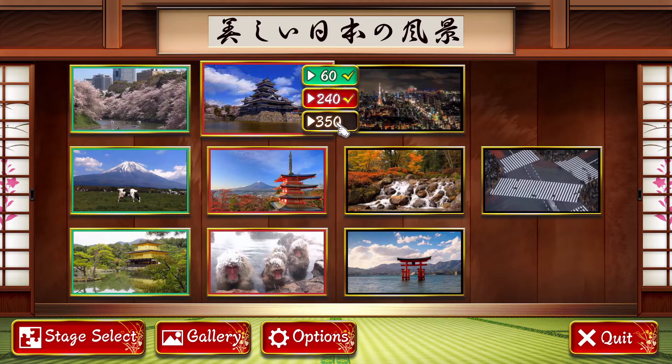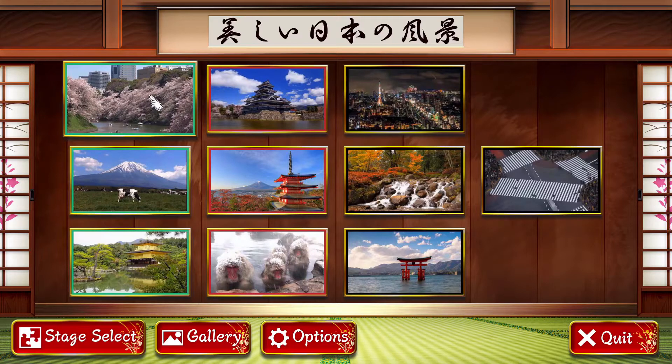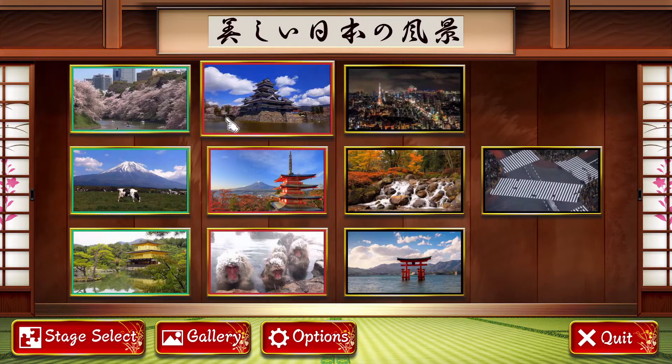These ones legitimately take a long time if you don't cheat. When you first get the game, it starts with three puzzles open as 60-piece puzzles. After you beat one, the one to the right unlocks. When you beat the 60-piece, it unlocks the next one up, and so on. But some start as 240s, and you unlock the 350 afterwards.